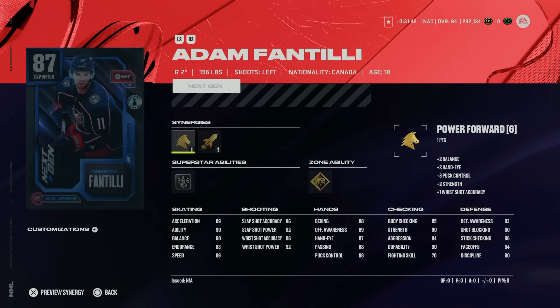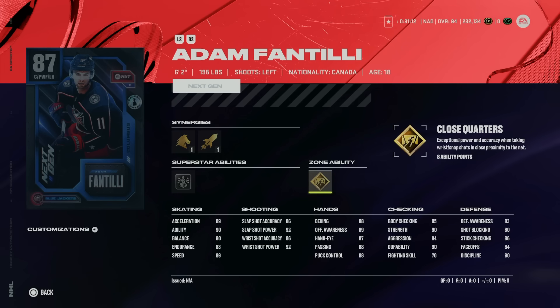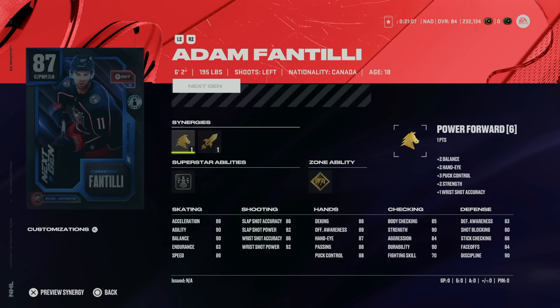Next is Adam Fantilli, and I want to reiterate that the content team did a great job selecting Next Gen master set cards — exciting young players who hadn't been in HUT before. Fantilli is in B-Tier at 6'2" 195. Silver Unstoppable Force is great, and Gold Close Quarters puts him very close to the next tier. The downfall is activating Power Forward and Speed Boost synergies in the current state. If he gets 91 speed from Speed Boost, I think he's A-Tier. He's in B-Tier because his faceoffs are at 84, skating is under 90, and shot accuracy is only 86.